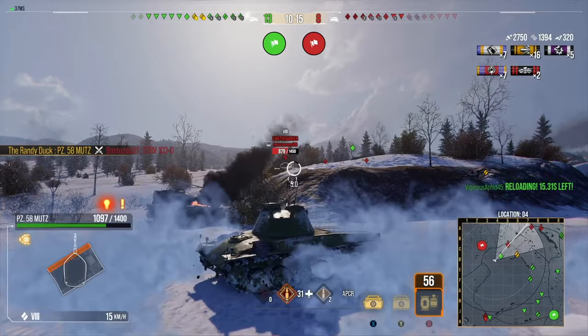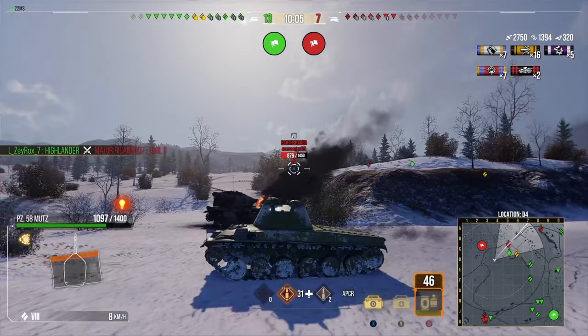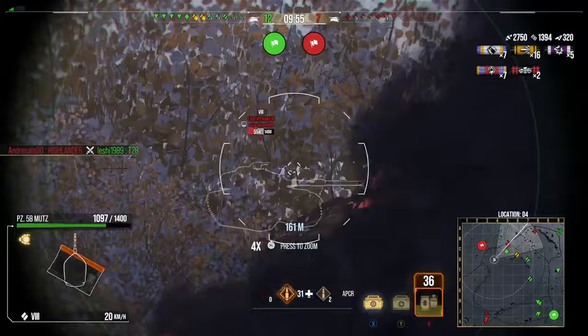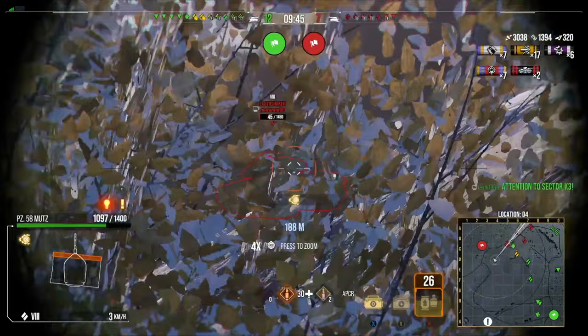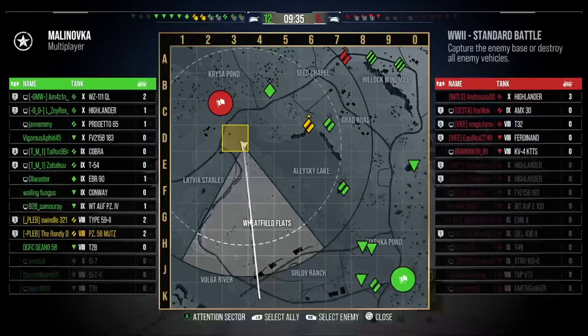The enemy team haven't actually won the hill and haven't pushed off it, and we've got a lot of tanks covering them if they do. It's just about getting as much damage out of this game as possible. We've got 3000 damage, 1000 assistance, and two kills — a decent game considering we're in tier 10 matchmaking. I can't move until this Earthshaker is dead because he'll spot me as I cross. We put him on a one-shot, but he's holding down and being awkward. Thankfully he gets taken out by a friendly light tank.